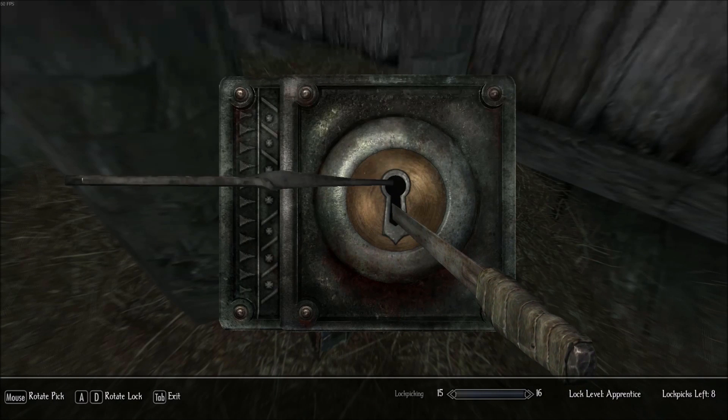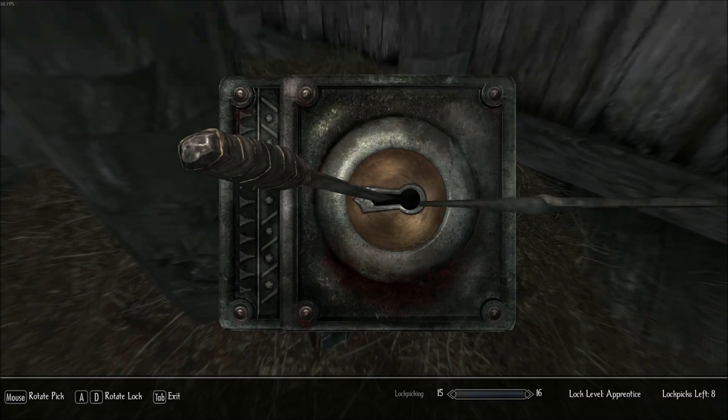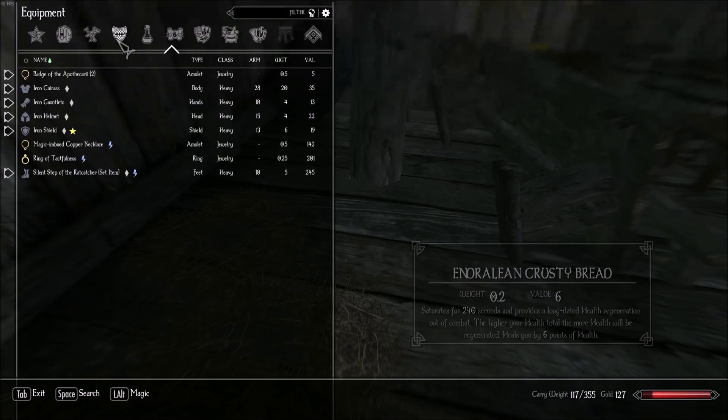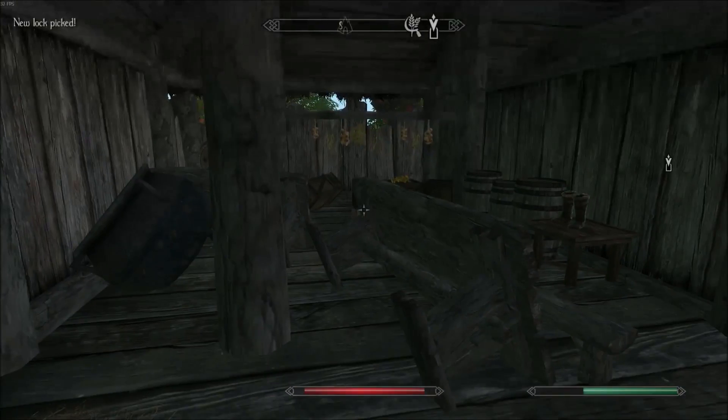There's a jewelry box that's locked — let's see if I can do it again. There it is, there we go. Oh nice — a ring and a necklace. Mana and lockpicking is easier.